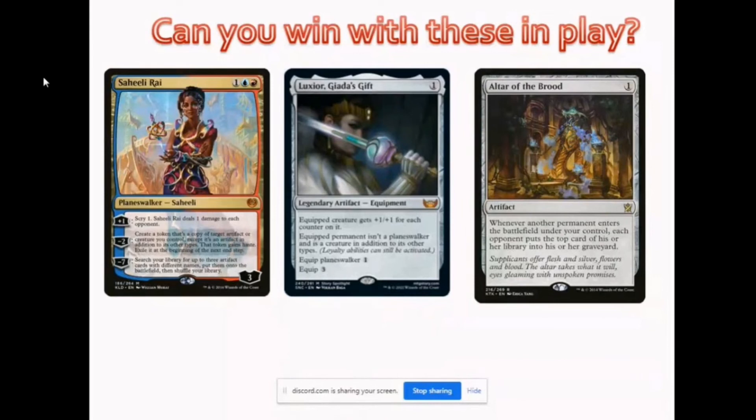Question: I attach Luxior Giada's Gift onto Saheeli Rai. I choose her minus-2 ability and choose Saheeli Rai as a copy — can I win the game? This is interesting. Unfortunately no — actually wait, the answer would be that you can win. When Luxior is equipped to Saheeli Rai, she becomes a creature per the new wording for Luxior's ability. Saheeli's minus-2 creates a token that's a copy of target artifact or creature you control, and it's also an artifact.